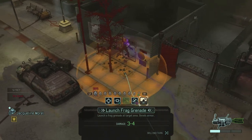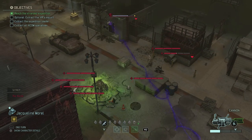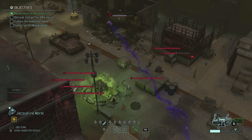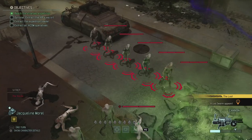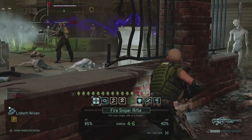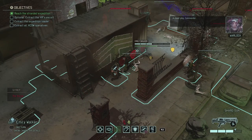Grenade out — there we go. I think that shredded his armor as well and took care of the cover. Of course another little swarm appears. But I think I can take out most of them. I need to get that chosen down — please let Lisbeth hit with this, please. And that was even a critical — seven damage! Emily is going to have to get closer as well, but that trooper is still alive too.